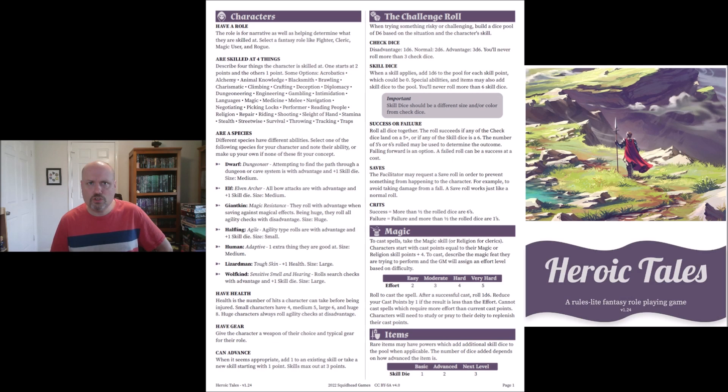Characters also have a species, and different species have different abilities. A dwarf can attempt to find the path through a dungeon or cave system. Elves are elven archers — all bow attacks are with advantage and plus one skill die. Giant kin roll with advantage when saving against magical attacks, but roll all agility checks with disadvantage. So it uses an advantage and disadvantage system. You've also got halflings, humans, lizard men, and wolf kin.